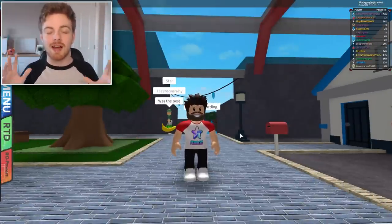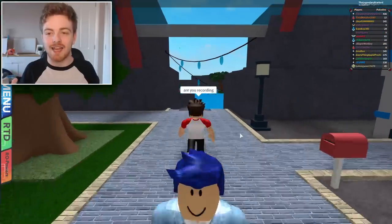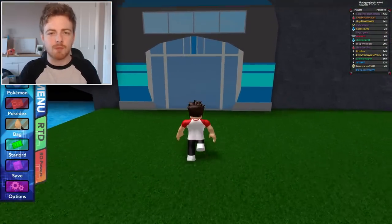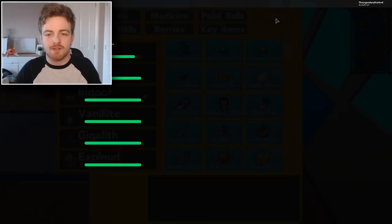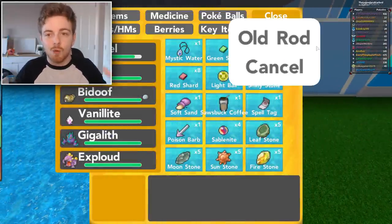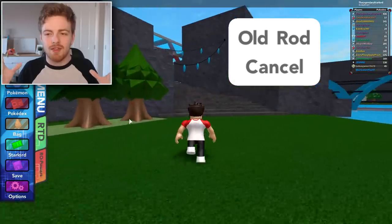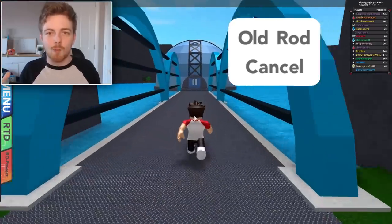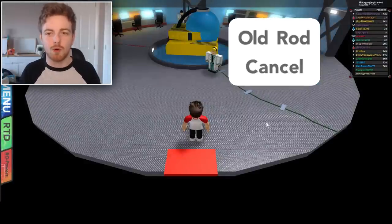Glitch number two is one that not many people actually know about, but it's still one of the craziest glitches I've ever seen on this game. Basically, you do the same glitch where you go inside a root extender or a doorway, and as you're walking forwards into it, you click open your bag — and then you have that interface where you can walk around whilst your bag is open. What we need to do is do the walk on water glitch, which is essentially what I'm doing right now.